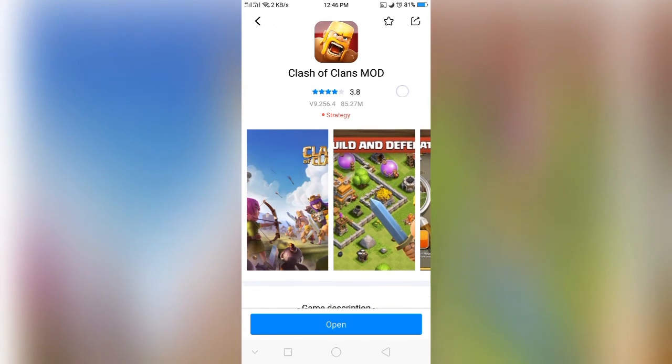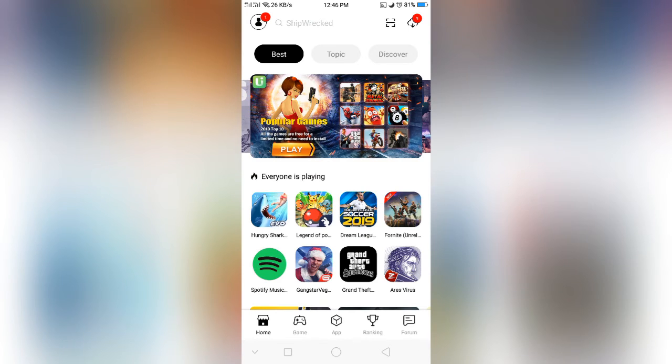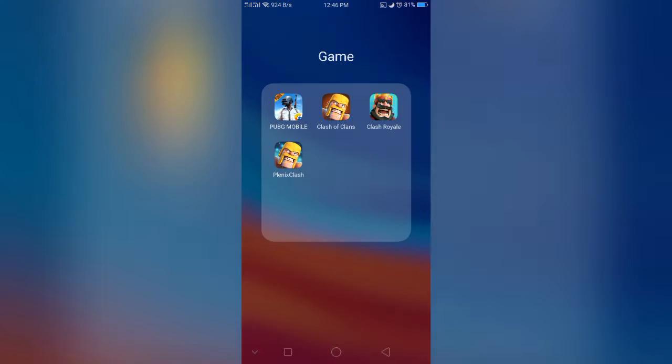Download this and after downloading, install it from here. Then open the Clash of Clans mod. You can see it automatically downloaded. It is not fake, it is real.